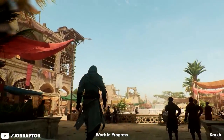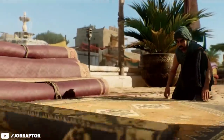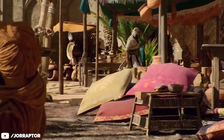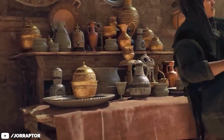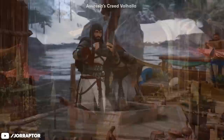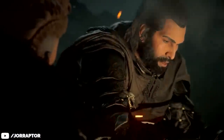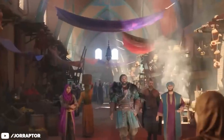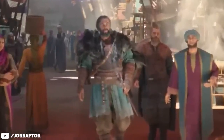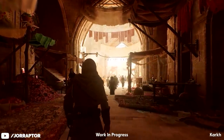Karch looks awesome — especially in the Gamescom trailer you see many people on the street trying to do business. This really seems to be one of the most crowded spots of the city, with many stalls selling goods from China, Spain, and Constantinople. Interestingly, Basim will eventually go to Constantinople to meet Sigurd, though that meeting won't be in Mirage. We might actually see some Vikings in the game, as already spotted in the cinematic trailer, so it would be cool to find them in the Karch marketplace.